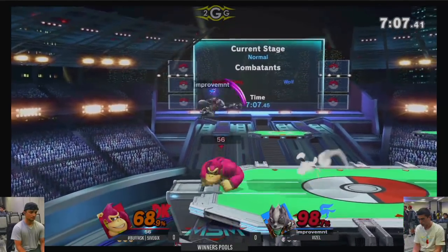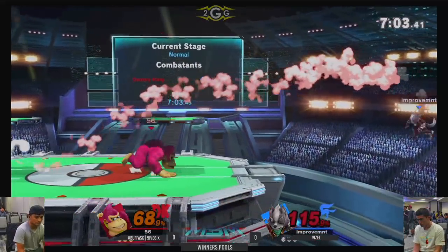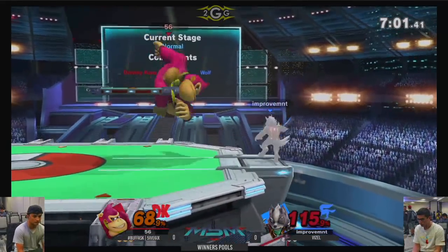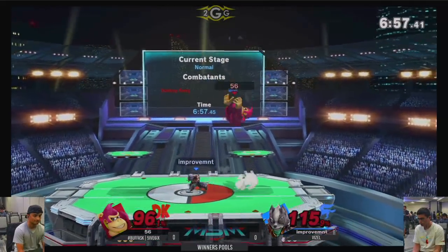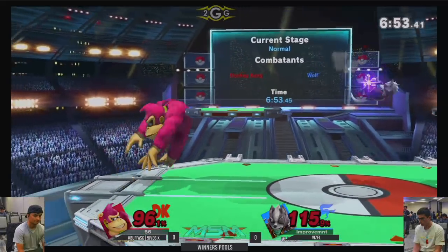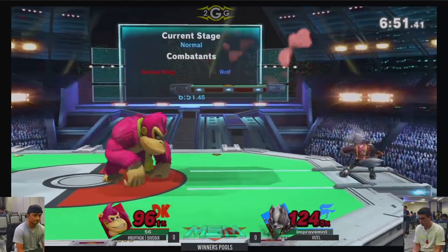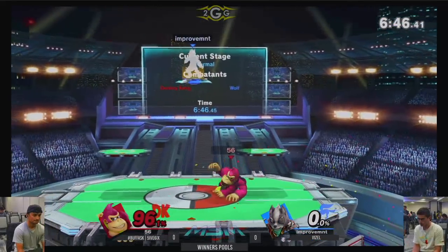Runs off jab. Interesting decision, but it works out for him. Using that up-B armor to make it somewhat safer. Didn't get anything from Wolf being offstage, though. Now Wolf is back in advantage. Wolf now trying to space for back airs, trying to get a kill of his own. But the throw might take it — and there we go. 5-6 in the lead now.